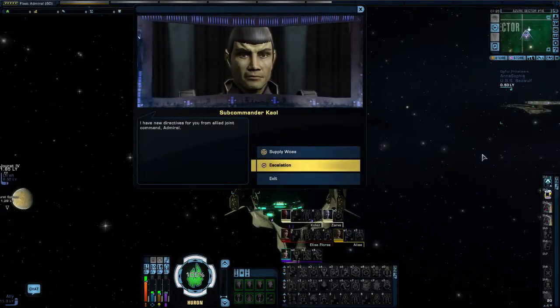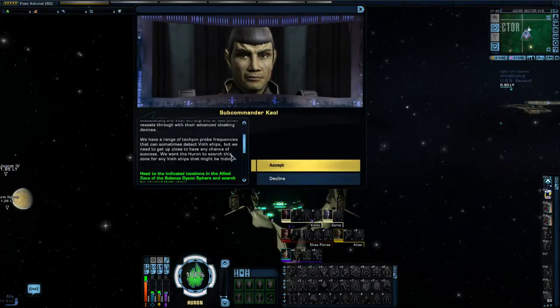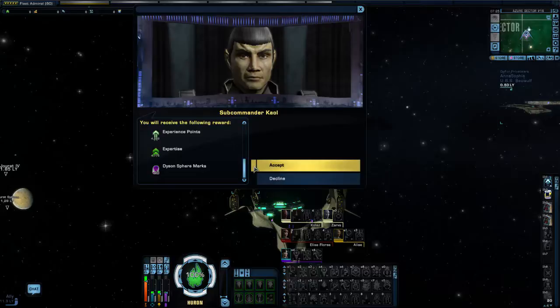Hello everyone and welcome to episode 89 of this Let's Play series of Star Trek Online. My name is Winters and you are very welcome. We are about to move on to the story mission Supply Woes, which is bringing us to the Solonade Dyson Sphere.